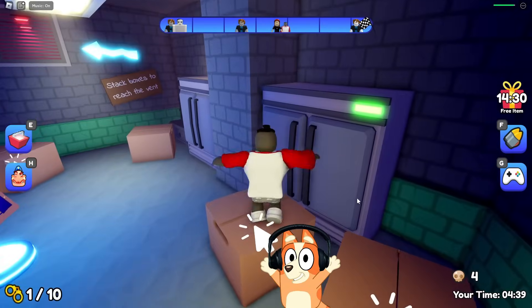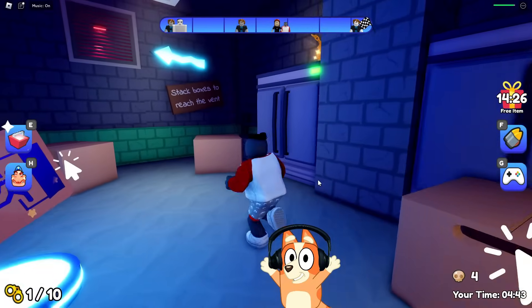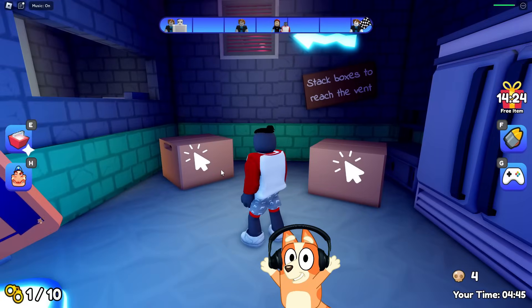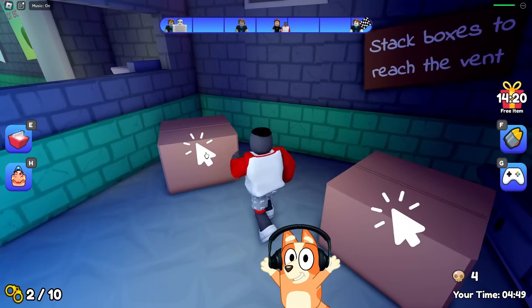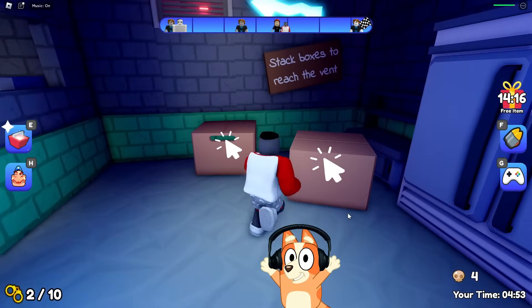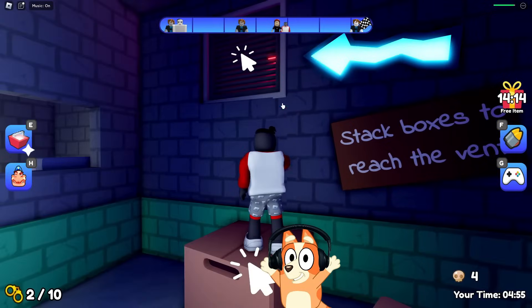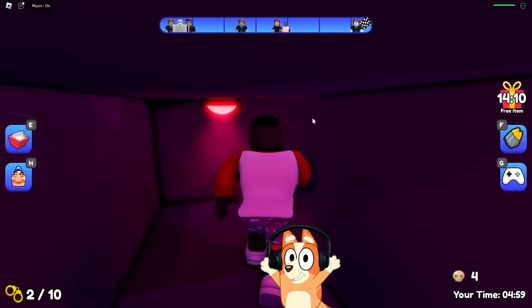It looks like he won't run after us into this utility room. Great. Now we need to find a way out of here. Looks like we can move these boxes. I found another golden handcuff. By the way, in this game it is possible to collect additional items. But I think there is no point in this because usually we don't get anything for collecting them.